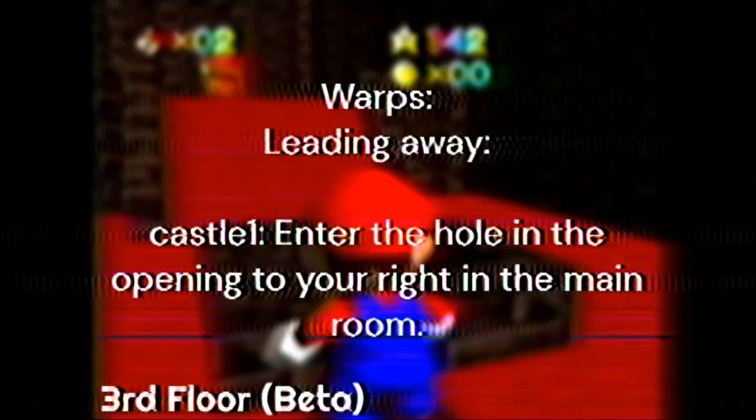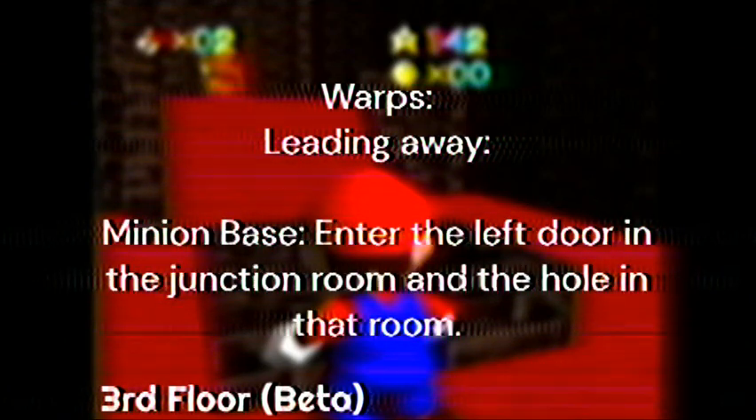Castle 1: enter the hole in the opening to your right in the main room. Minion Base: enter the left door in the junction room and the hole in that room.